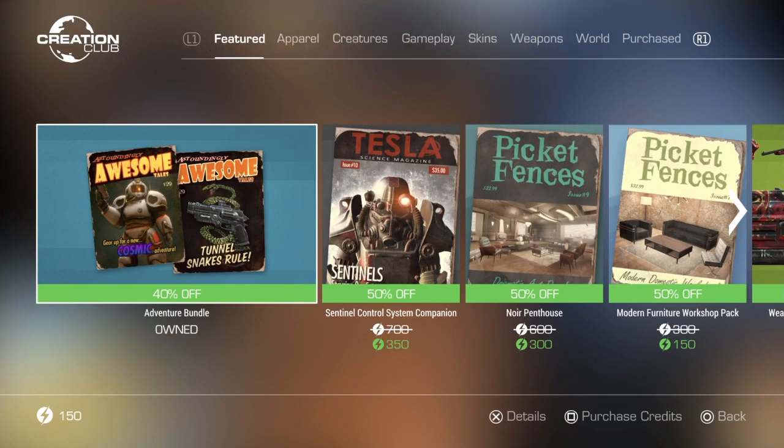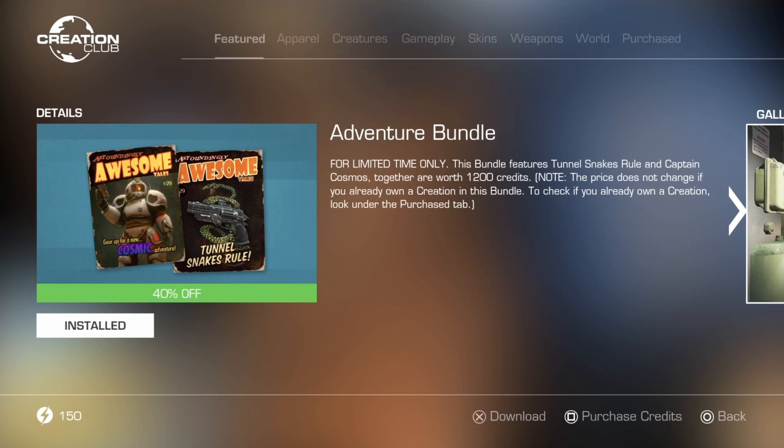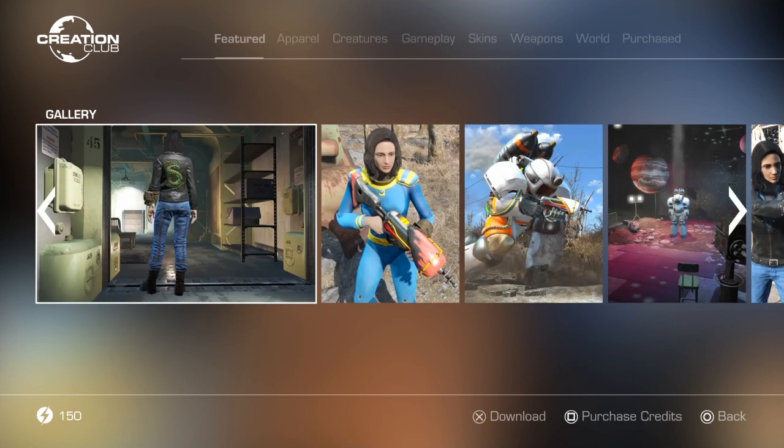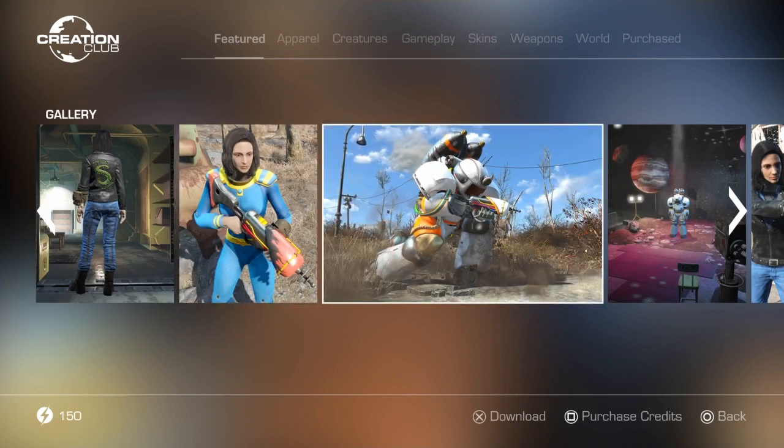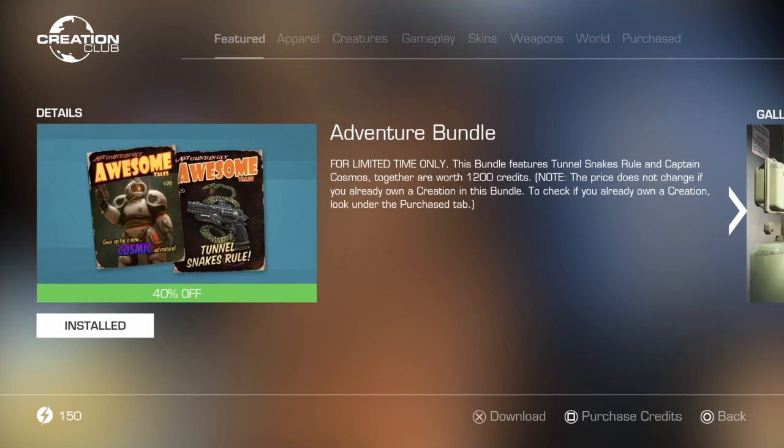Hello everybody, Lord Ralph here, and today we're going to be reviewing the Adventure Bundle on the Fallout 4 Creation Club. This bundle consists of the Captain Cosmos Power Armor and the Tunnel Snakes Rule Gun and Outfit Pack, I think. As you can see, the bundle is worth 1,200 credits put together, but I believe I bought it for 600. We're going to be reviewing the Power Armor, the Gun, and the Outfit, and see if it's really worth it, so we're going to be loading into the game.